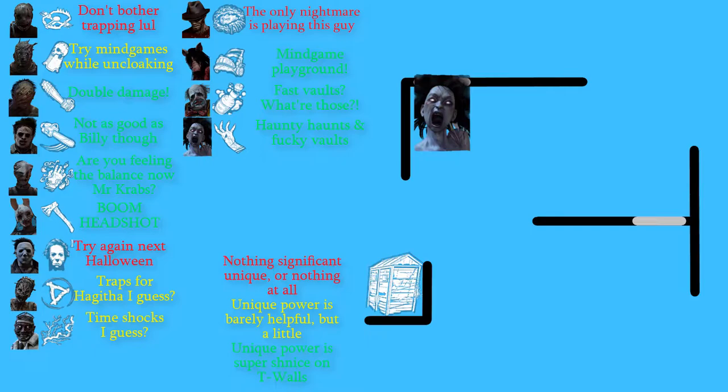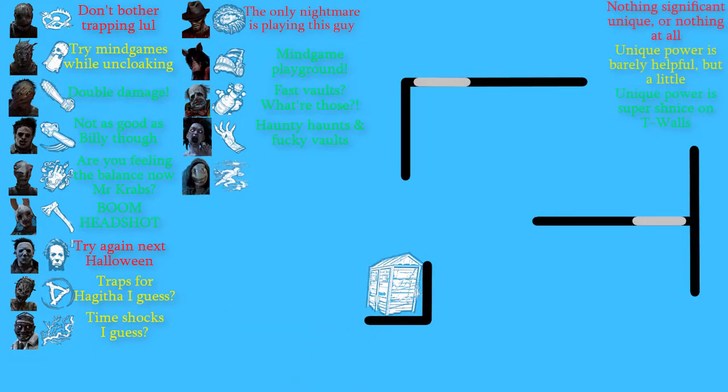As survivor, you should be leaving when you see the Spirit up at a window. Whether she's vaulting or not, T-walls are incredibly dangerous against a good Spirit player.